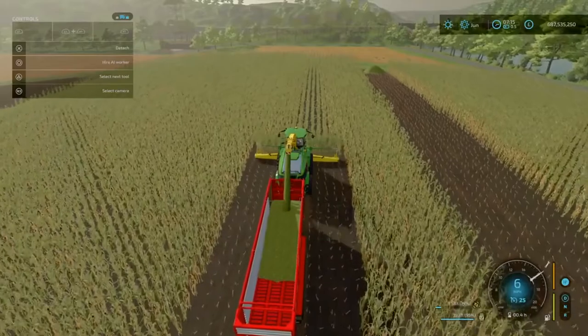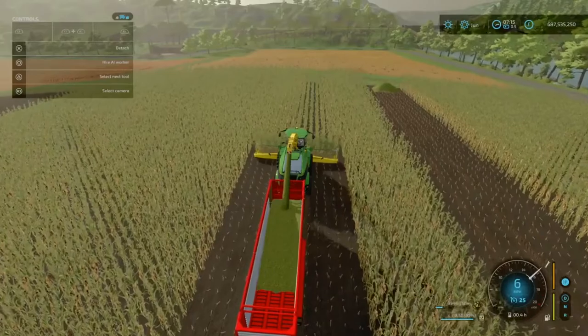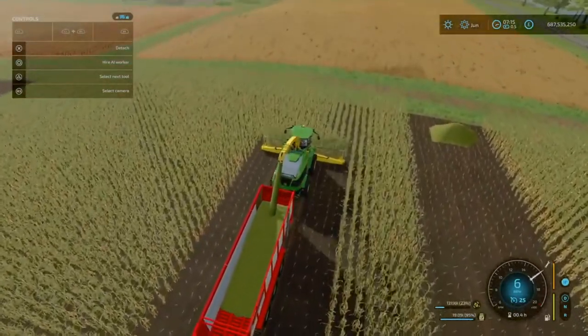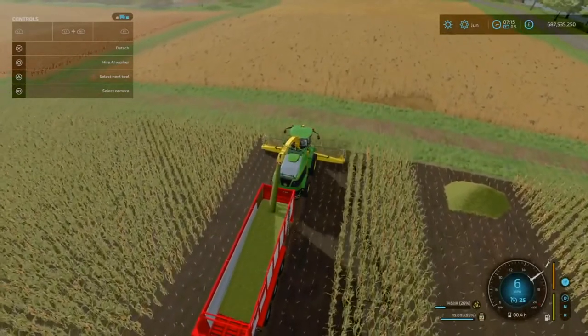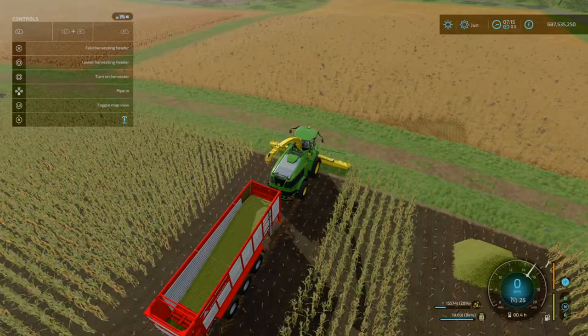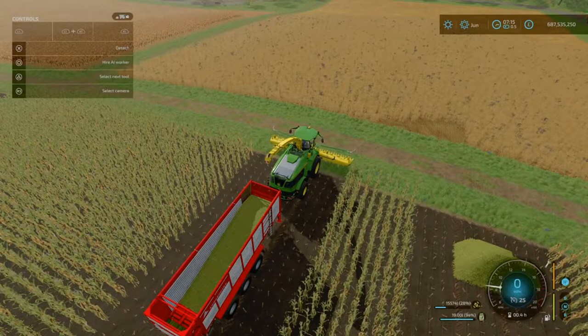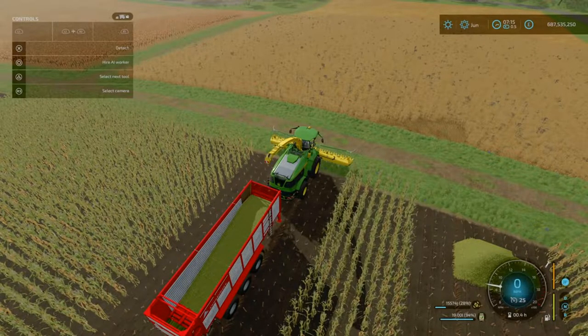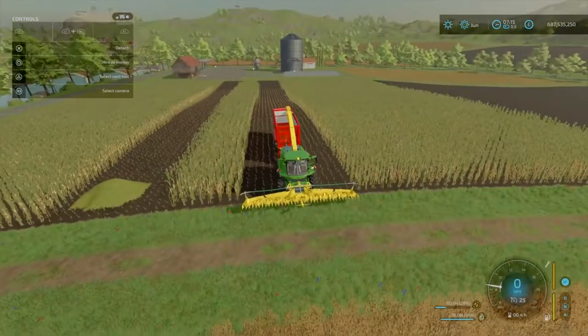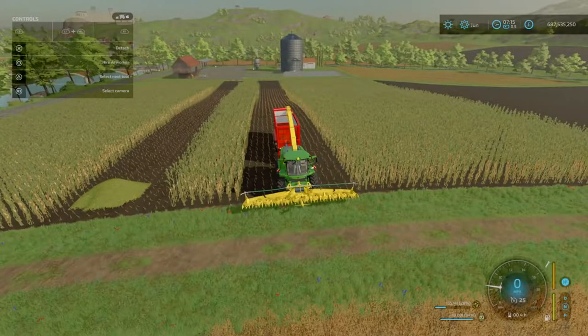So as you can see, we dumped a little pile over there. That run was at 15,656. How much are we going to get for waiting another growth state? We got 15,574, and that is actually less crop. So that run we got 656, this time we got 574. Again, negligible, because obviously it's not in a perfectly straight line. My conclusion is there's no difference between growth state number 4 and growth state number 5.